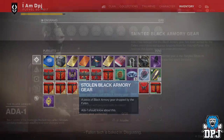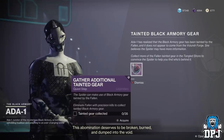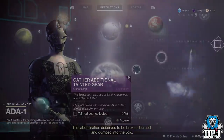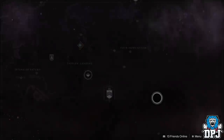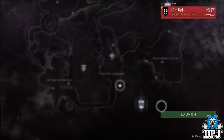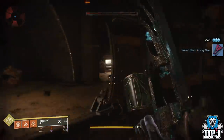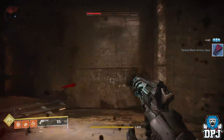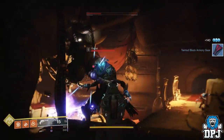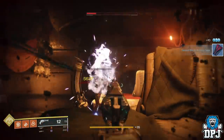It will drop for you — I guarantee it. Upon its drop, it instructs you to take it to Ada-1 within the Tower. She then sends you on a quest line to open the forge, which starts with you having to get 35 more stolen Black Armory items. You have to do this by getting headshots on Fallen enemies within the Tangled Shore. Simply load up the Tangled Shore, Thieves' Landing, and run around using the Disco Room lost sector to find those Fallen enemies. Not every enemy you headshot drops these — it's about a one-in-three chance.